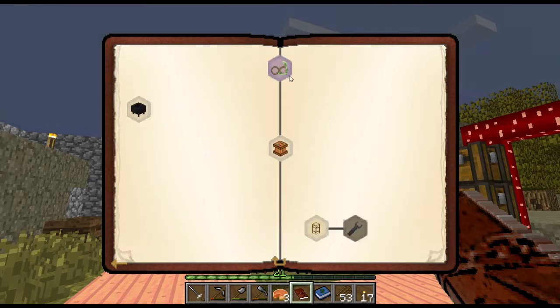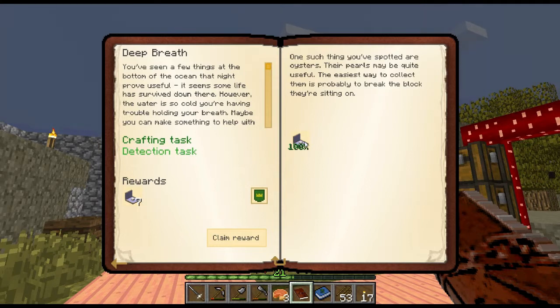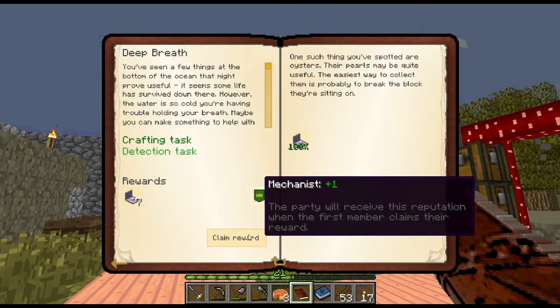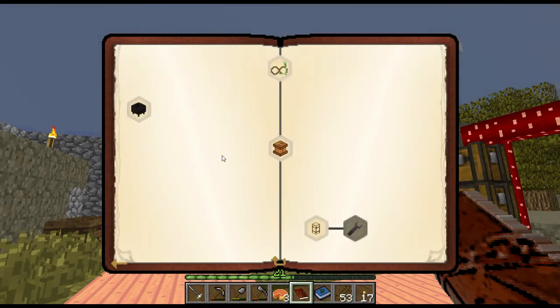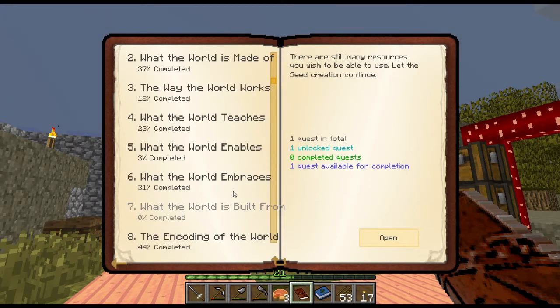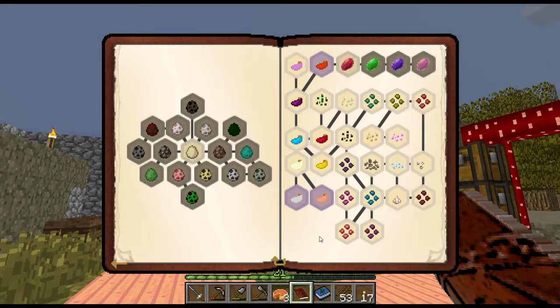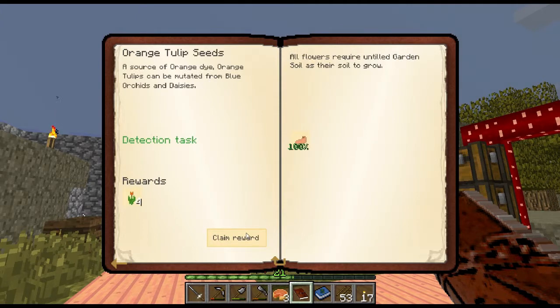Someone was helpful in telling me that you don't actually have to break the pearl oyster itself, but instead I can break the block that it's on, so I went out and grabbed one and then claimed that quest. For 'Life of the World,' I got orange tulip, white tulip, and red tulip.